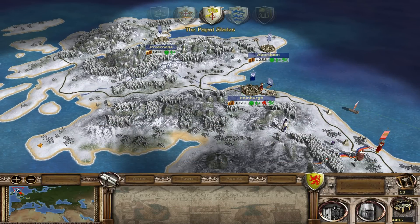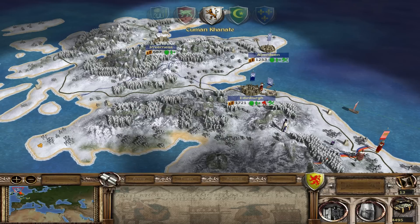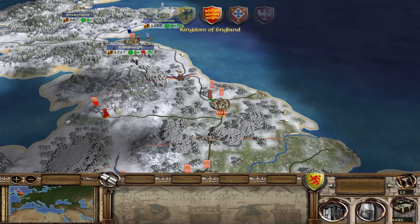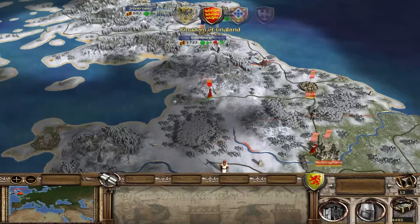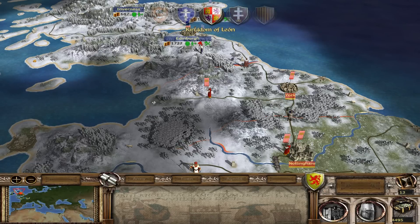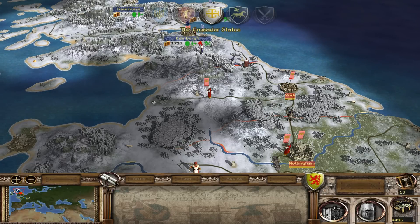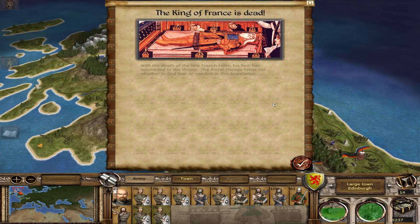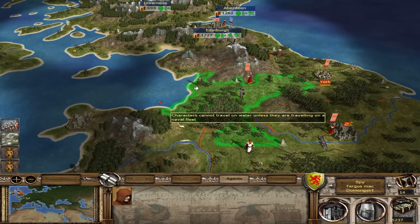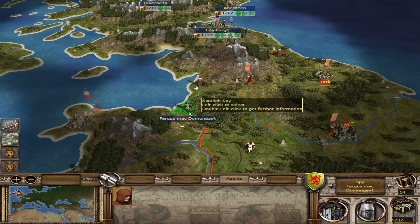Let's end the turn once again. England is being a little more defensive — or not, I don't know what they're doing. Maybe they're going for Wales. All I know is that York is undefended, so I might be a little aggressive here, sooner than I thought. Depending on where that large army is going, we should probably send my spy over there. The King of France is dead — our ally.